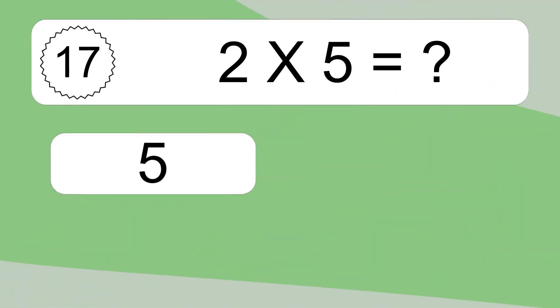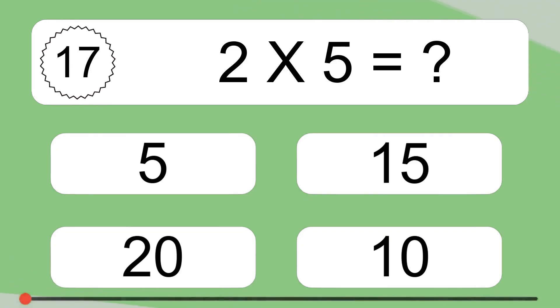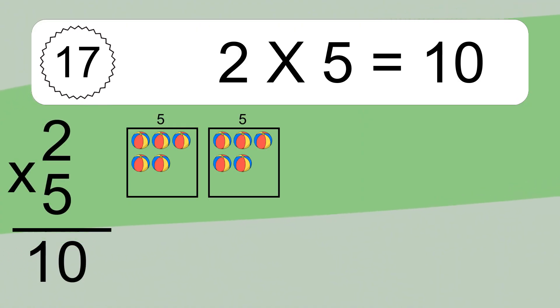2 times 5 equals what? 2 times 5 equals 10. We have 2 boxes and each box has 5 colorful balls inside. If you count all the balls in all the boxes together, you will have 2 times 5 balls. This equals 10 balls.